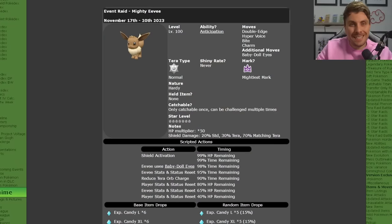To kick us off, we'll take a look at all the event details. It is running from the 17th until the 20th of November, just for this weekend to celebrate Eevee Day, and it won't have a return. So make sure you grab the opportunity while you can. It will be level 100 with the hidden ability Anticipation, and its moves are Double Edge, Hyper Voice, Bite, Charm, and Baby Doll Eyes.